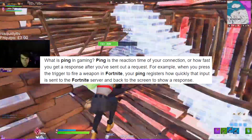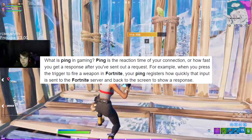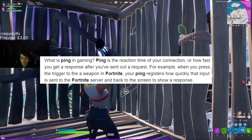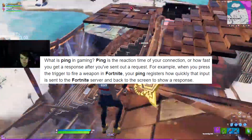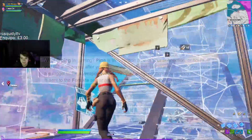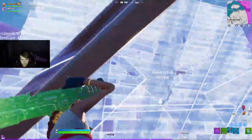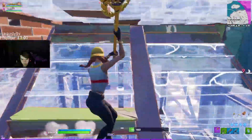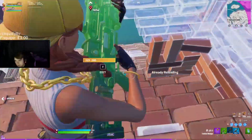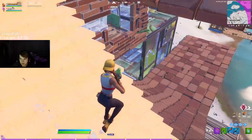Ping, for those who don't know, is the reaction time of your connection — how fast you get a response after you send out a request. For example, if I were to press a key on my keyboard, the ping registers how quickly that input is sent to the Fortnite servers and back to the screen to show a response. The lower the ping, the faster the reaction time of your connection and the faster your input is sent to the server and back to you.